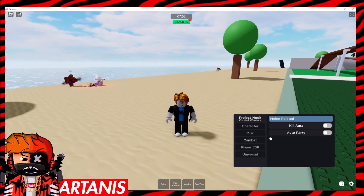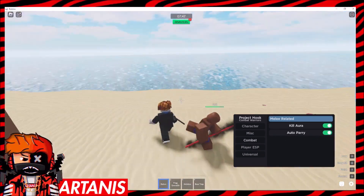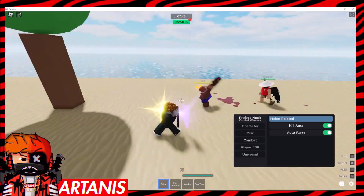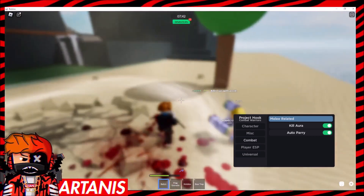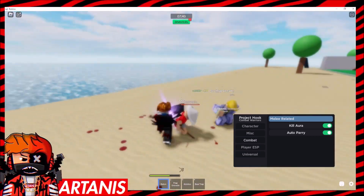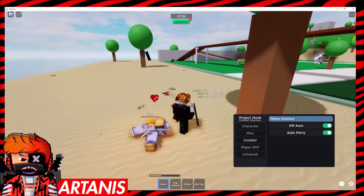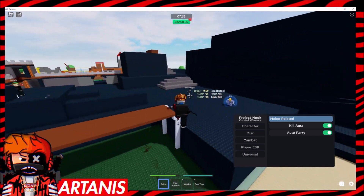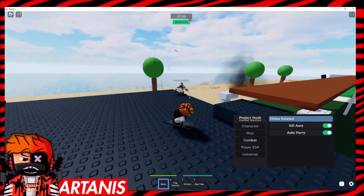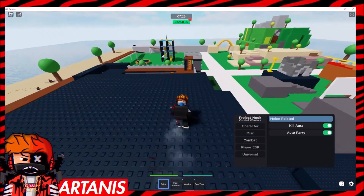If you go to Combat right here, we can do Kill Aura and Auto Parry. So if we walk up to this guy right here we just start attacking him. See, he's actually trash so we win — we're obviously just better. All these guys are just dead because they're kind of trash at this game. They should probably get better.